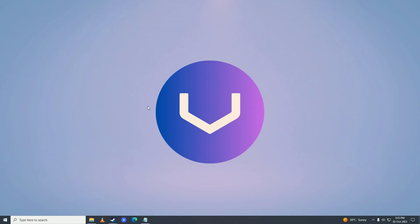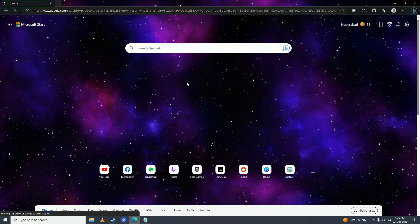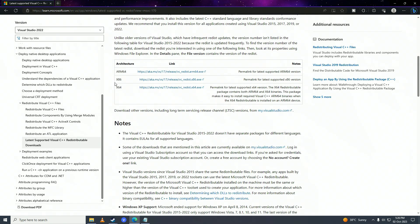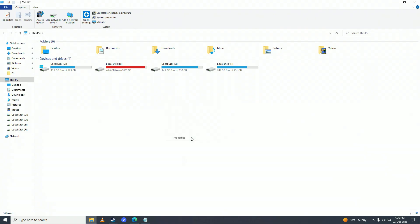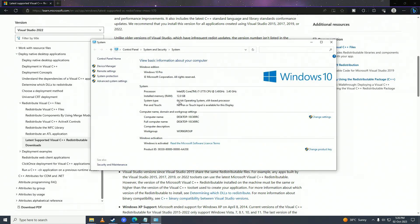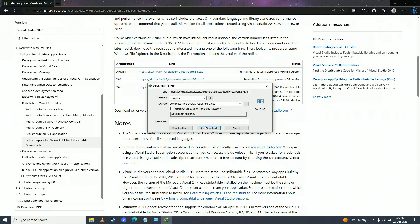If that still doesn't fix your issue, try installing Visual C++ redistributables. Open your web browser, search for Microsoft Visual C++ and go to the latest supported Visual C++ page. To check your Windows bit version, open This PC, right-click, and go into Properties. If you have a 64-bit OS, download the x64 version; if you have a 32-bit OS, download the x86 version, and install it.